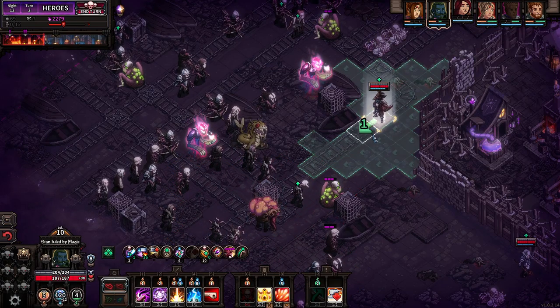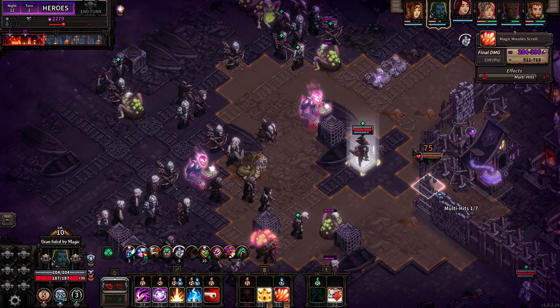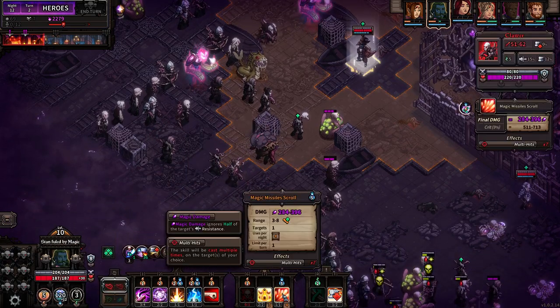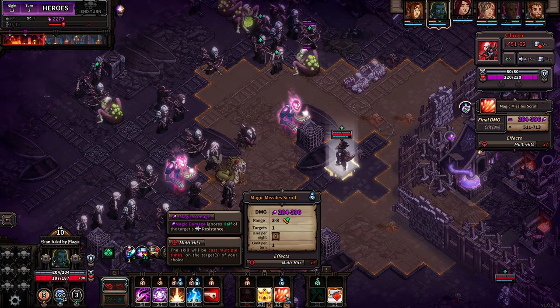If I move once more I can even hit the boomer, but we can still hit it so we got three points — we could tuck in there still. That's probably better than using the crystal, right? The crystal spends four mana, this is five mana, and we have like four users per night.